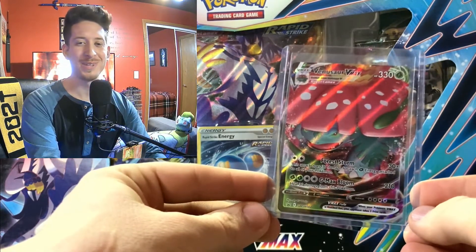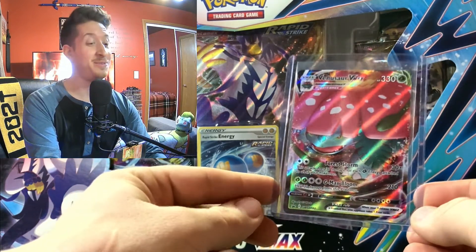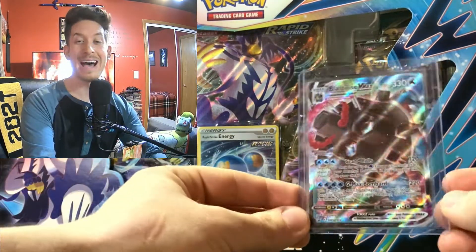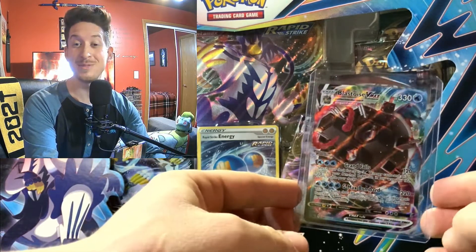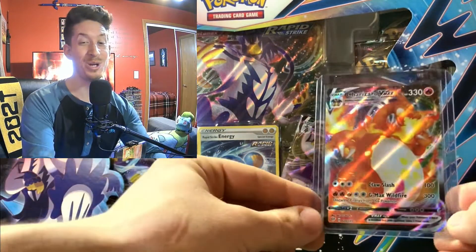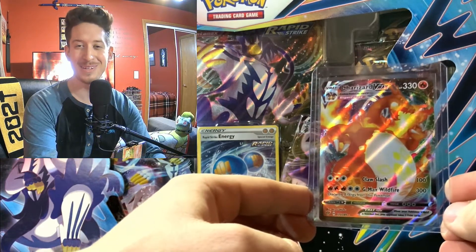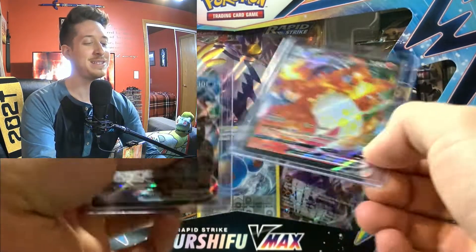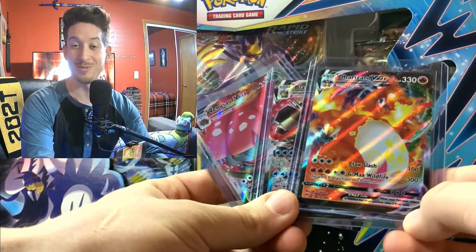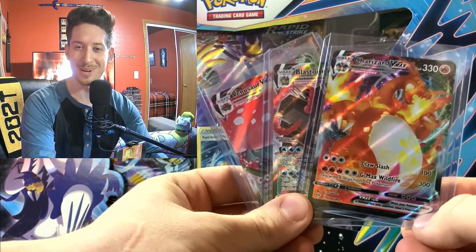Something I just realized for the folks who've been following my channel: we've now collected a Venusaur V Max, we have a Blastoise V Max from our Blastoise V Max Battle Box, and we have a Charizard V Max from our Charizard Darkness Ablaze opening. Love these three evolutions — gotta love the Kanto starters and their final evolutions. They have a special place in all of our hearts for those who enjoy Pokémon.